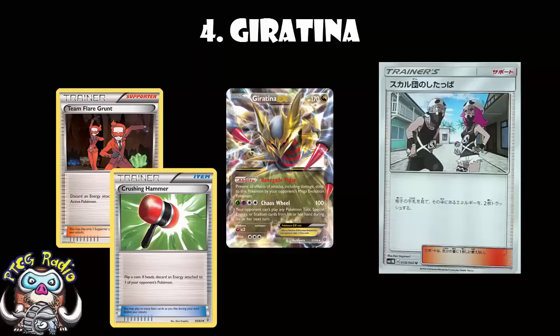But if you can use Team Skull Grunt to get rid of energy from their hand before they attach it, this is rather nice. Not only that, but you can be blocking their Special Energy, so they build up a hand with multiple Special Energies in. Then you play Team Skull Grunt, so if your Giratina does go down or you miss a Chaos Wheel attack, they haven't got the energy to attach.